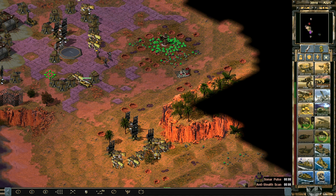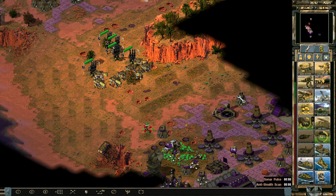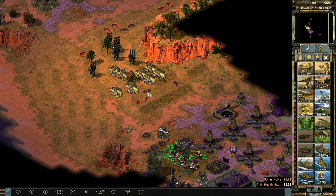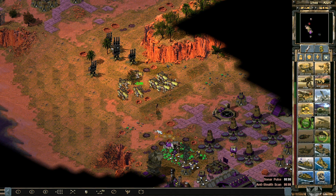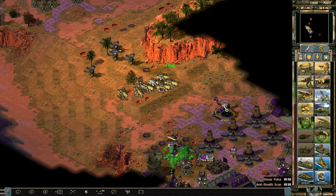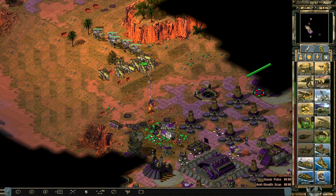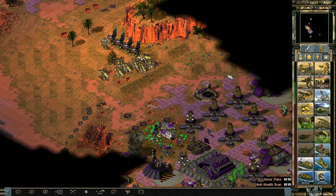Oh snap — Apocalypse tanks! Yeah, I think these will ray gun one another as well. Oh snap, that was a Ghost Stalker. Let's come a little bit further down because these guys don't seem to be terribly interested in actually defending themselves, which I do appreciate. Let's come down here, there we go — boom. Let's see if we can destroy their war factory.